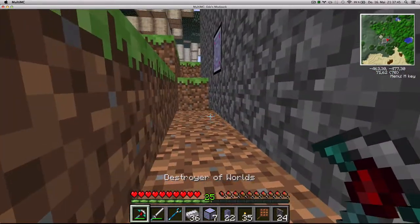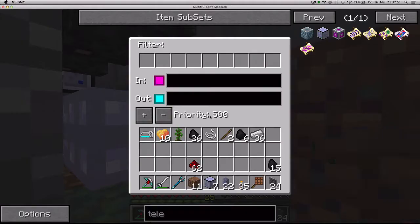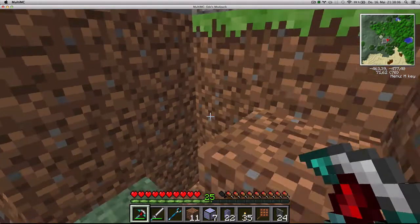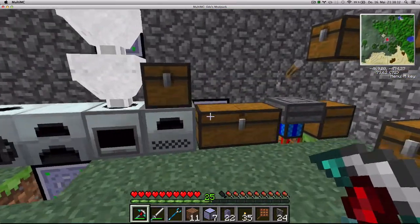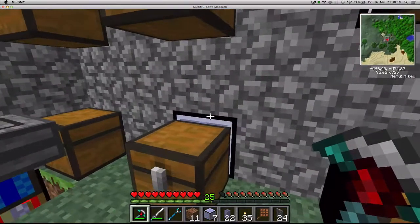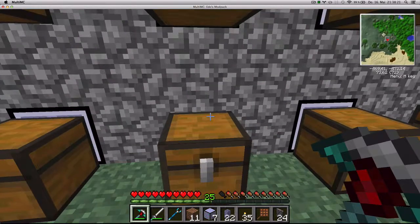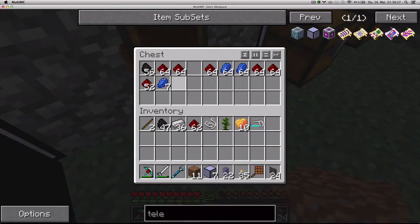It doesn't really matter because I'm going to put grass here. I need to set the input — input is going to be charcoal. I also need to get a chest here and make it the charcoal chest. It makes sense because there's already coal in there.